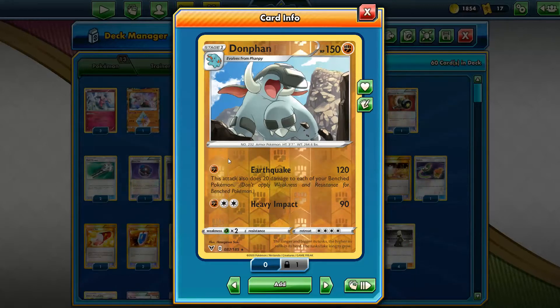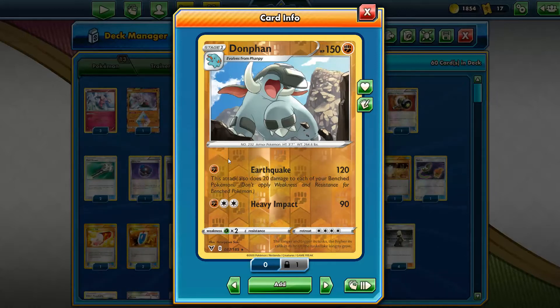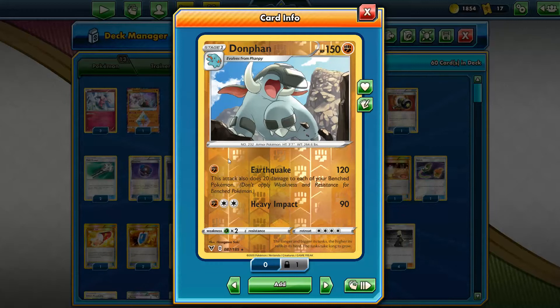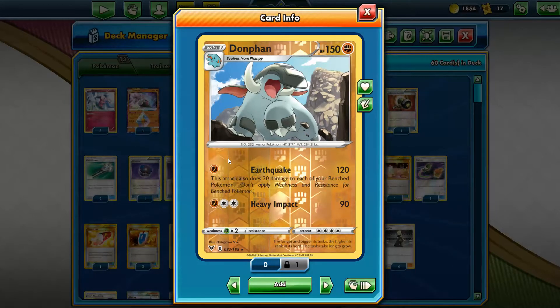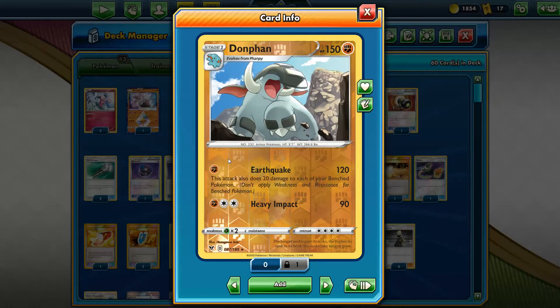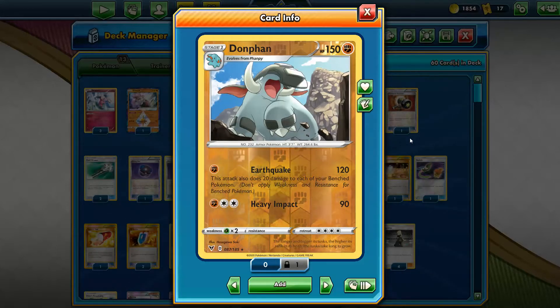It's a throwback to Donphan Prime, a card that was extremely competitive and good during its time. It really revolutionized what it meant to have a fast, strong attack — the damage you can do with just one attack. It did 60 for 1, this one does 120 for 1, twice the amount. But it's a different era, a lot of years have passed since then.